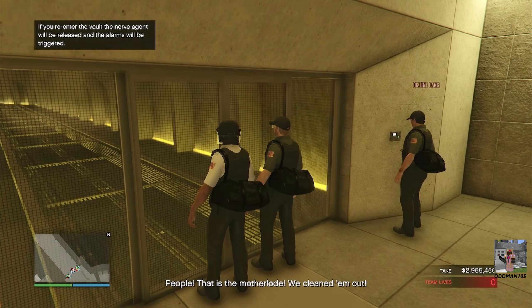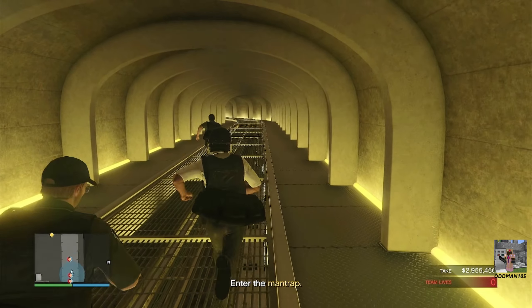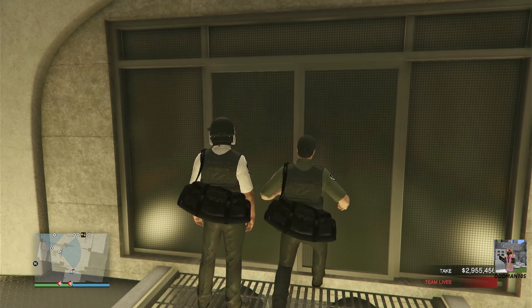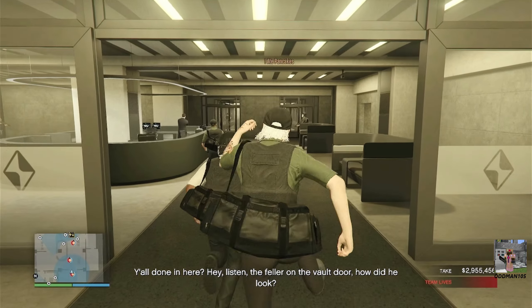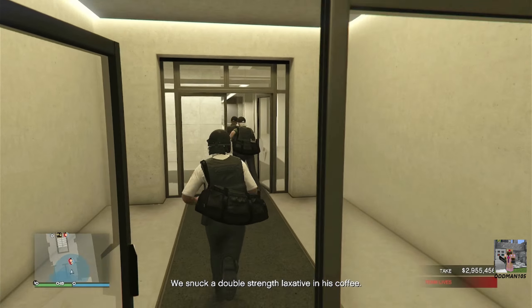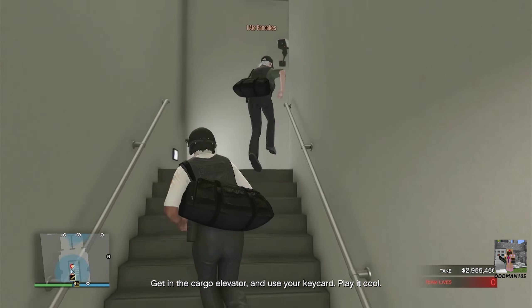That was close. Dang it, we almost had three mil — so close. I got so much gold in my backpack I can't even jump, that's how bad it is. Get in the cargo elevator and use your key card. Play it cool.